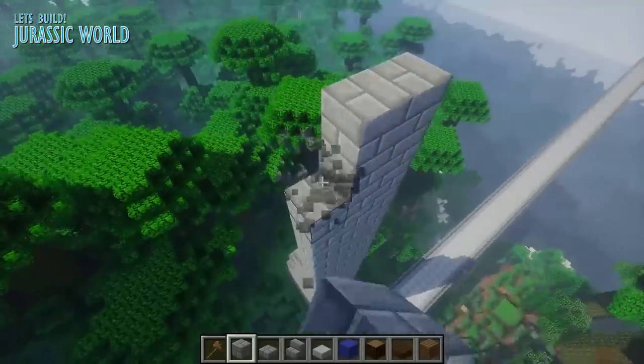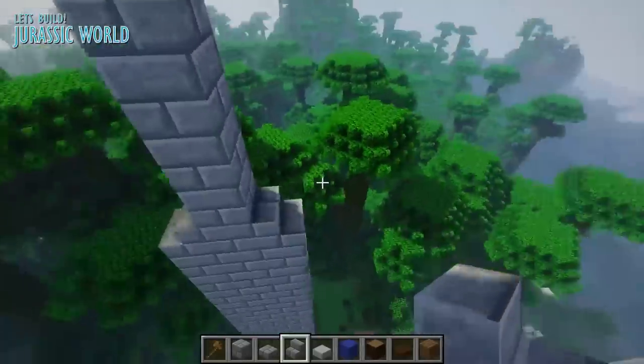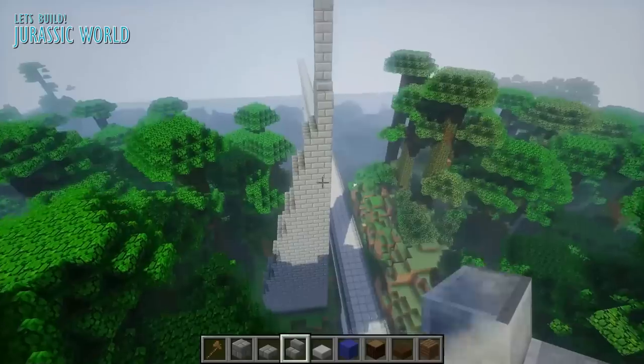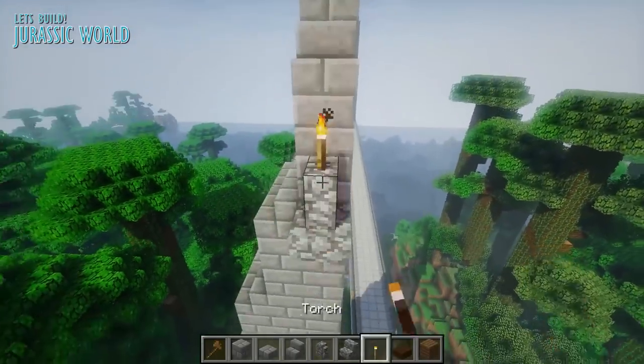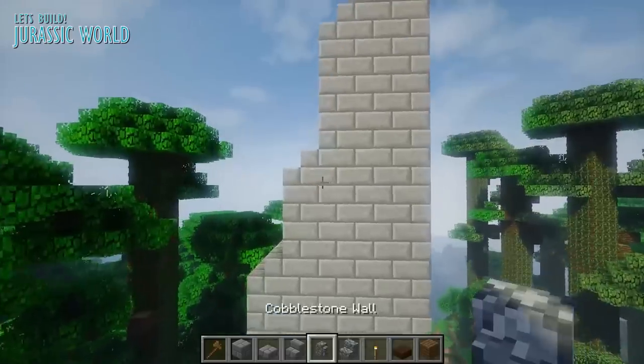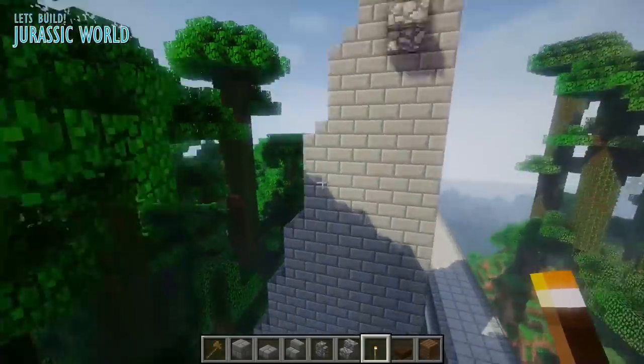To give it a bit of depth so we can go back later and add more detail, I made it three blocks wide, because just being one block it looks a bit flimsy. If it were two blocks, once we add the actual gate on itself it wouldn't have been even. So making it three blocks wide was both functional and for a design purpose.